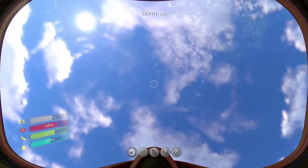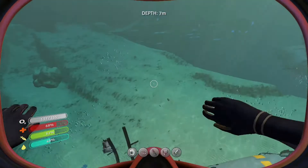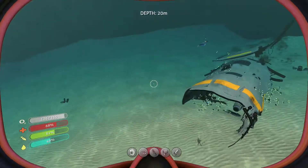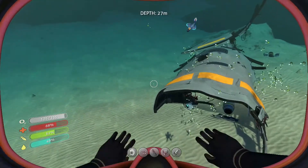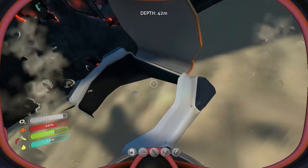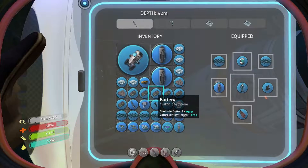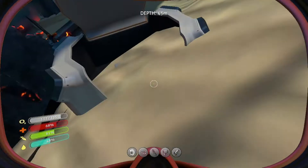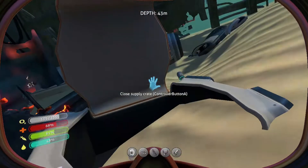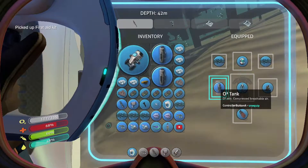I'm very disappointed — I need some more scannable fragments. All these chests are cool over here, but it's not what I'm after. Let me drop another empty battery to see what it is. First aid kit — we're going to take that. That's a given.